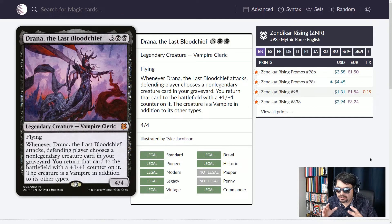Drana, the Last Blood Chief — five mana, 4/4 legendary Vampire Cleric with flying. When Drana attacks, the defending player chooses a non-legendary creature card in your graveyard. You return that card to the battlefield with a plus one, plus one counter, and it also becomes a vampire. So you attack an opponent with no defenses, they must choose something out of the graveyard, and it comes back to life with a buff and vampire type. Some cool graveyard shenanigans with Drana, the Last Blood Chief.